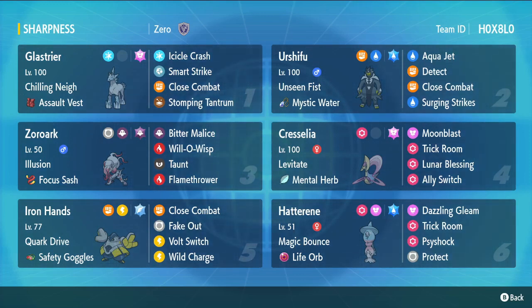We've just got Bitter Malice, we've got Will-O-Wisp to really disable things — it's incredible. It's literally half the set offense, half support, and I love it because it's bifurcated perfectly on purpose. We took Protect off in testing because we realized we just didn't need it, since he's immune to so many moves. We have Ally Switch to force Ghost moves into him too. We opted for Flamethrower over Hyper Voice, which gives us much-needed fire coverage. Because of his Illusion ability, nobody's going to expect that coming from a Glastrier.